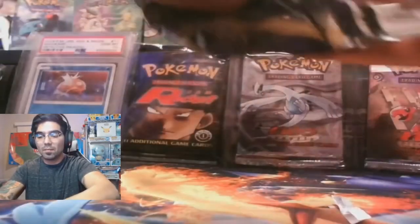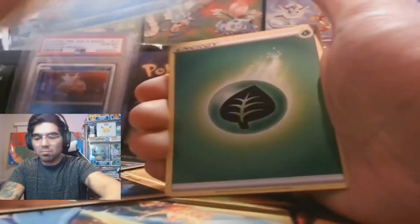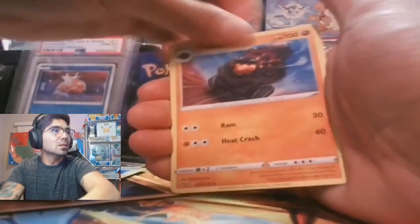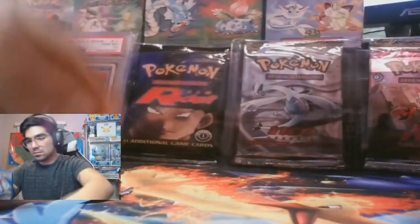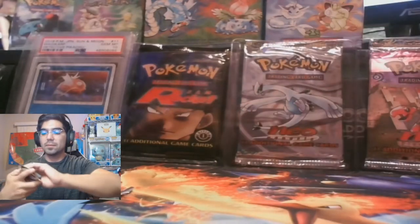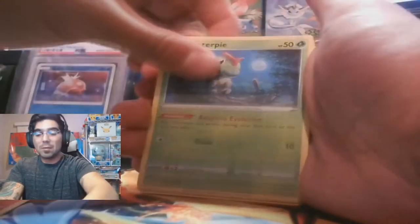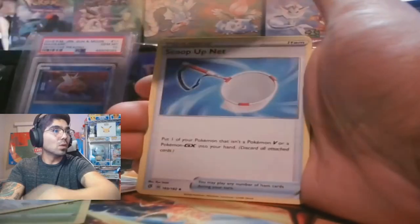Litwick, Jynx, Applin, Hatenna, a squirrel-looking guy. Barraskewda. Carkoal. Carkol — yeah I don't know how to pronounce it, looks like a boulder with wheels. Next time I have an opening this large I'm going to do it live so we can interact more — I don't think I've ever opened this many Pokémon cards. Scizor, Lightning Engine, Scoop Up Net, Heracross, Electro, and code card.